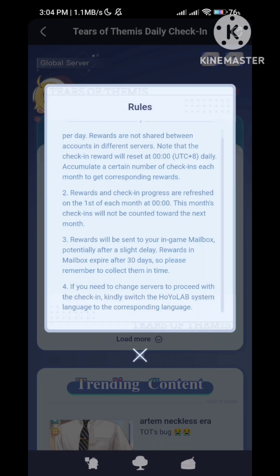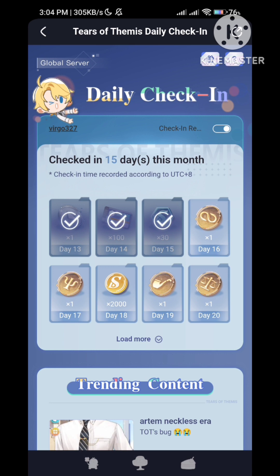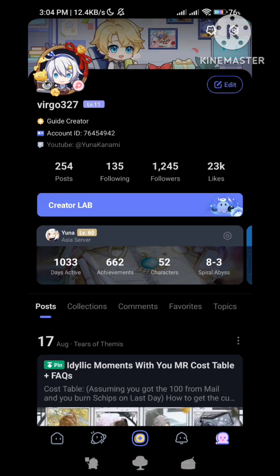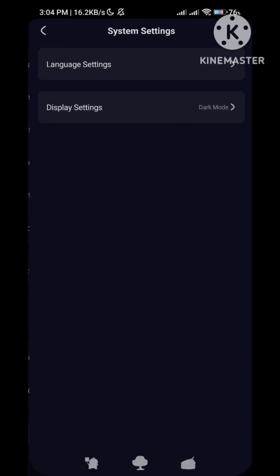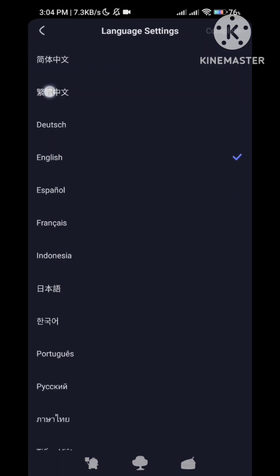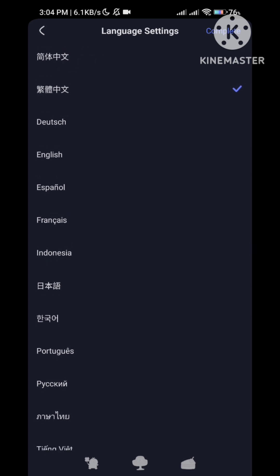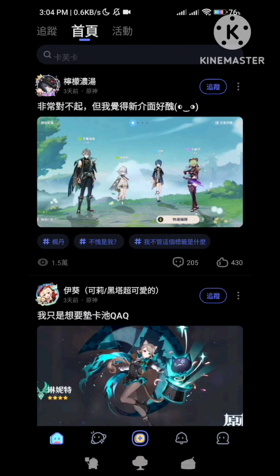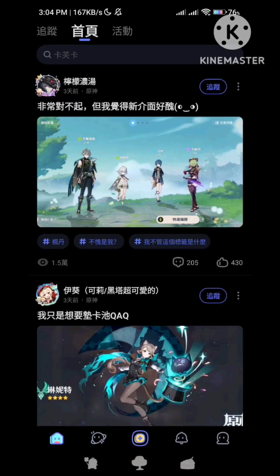They even indicated here that if you want to change server, you have to change the system language itself. I'm pretty sure not everyone knows how to read Chinese, so I will help you. Go to your profile, then settings, then system settings, and change it to the second option — not the first one, because the first one is Simplified Chinese and Taiwan server uses Traditional, so you have to pick the second one. It'll automatically restart.